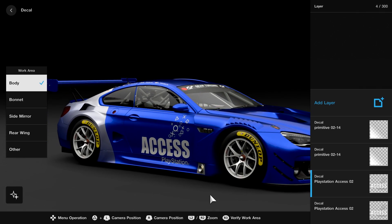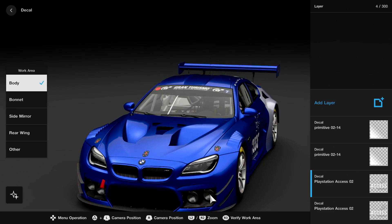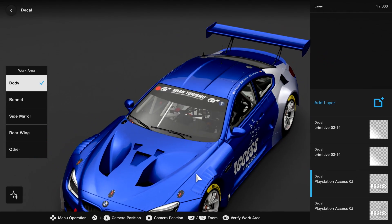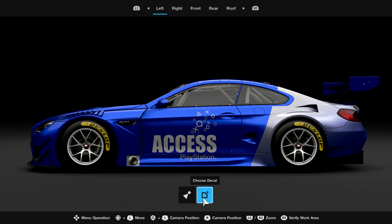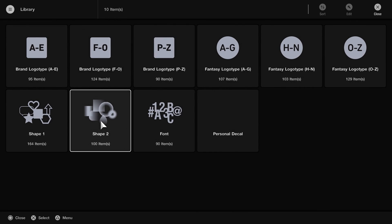There are an incredible amount of pre-added designs to pick from if that's your thing. They've also said you can actually upload your own designs — you could work on something off the game and then upload it and put it onto your car. So if you don't want to use what's been provided, you can go to town creatively on your own and put it into the game.